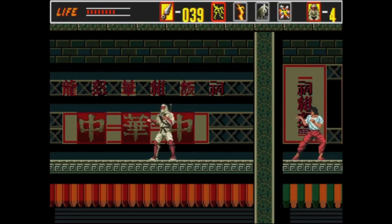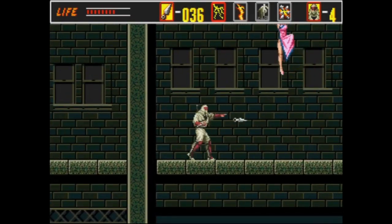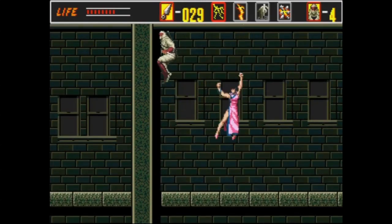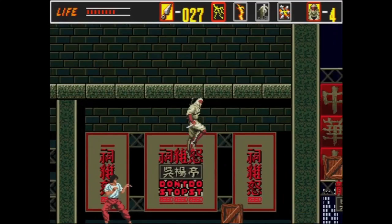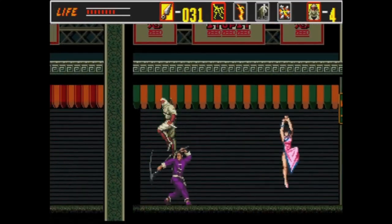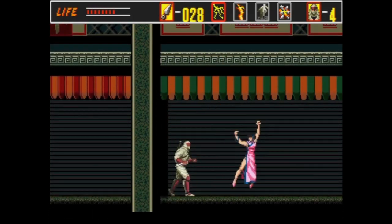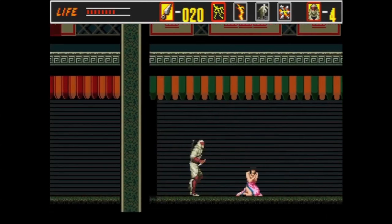Here's another new enemy type: the Ballet Dancer. She takes eight hits and is probably the toughest enemy we've faced so far. She has a big hitbox on her way down, but then she begs for her life at the end. Strangely, the game considers her still an enemy sprite even while begging, so if you're standing too near her, Shinobi will do the melee attack, which kind of sucks if there's another enemy nearby. It's one of the little gotcha things.